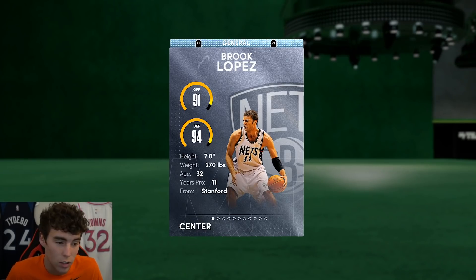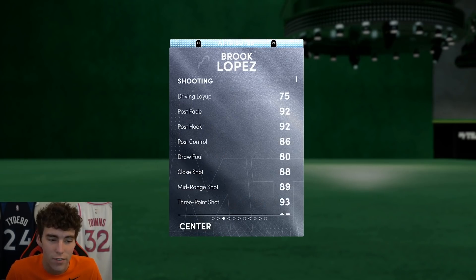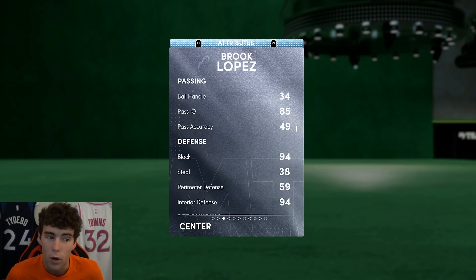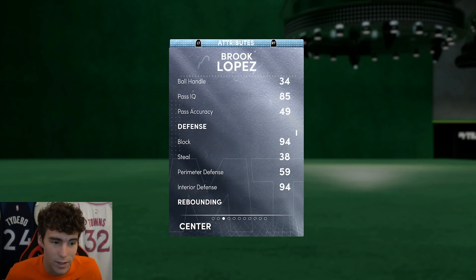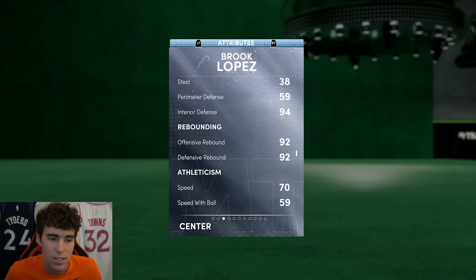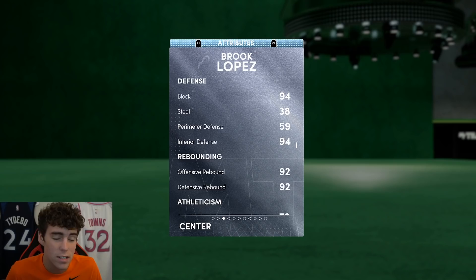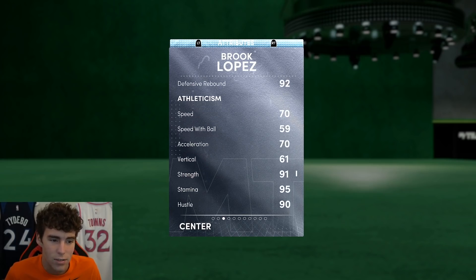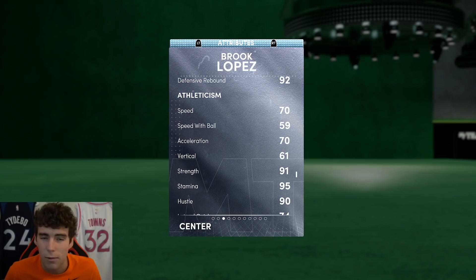Seven feet tall, 270 pounds, 93 three-ball, 75 driving handling — ball handling is not what Brook Lopez is going to give you. He has a 94 block and 94 interior defense, so as far as interior defense is concerned, he's a top guy in the game. Perimeter defense isn't that great at 59, rebounding is 92 offensive and 92 defensive, and 70 speed.